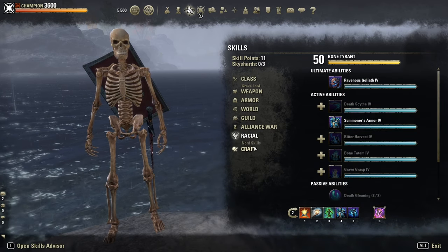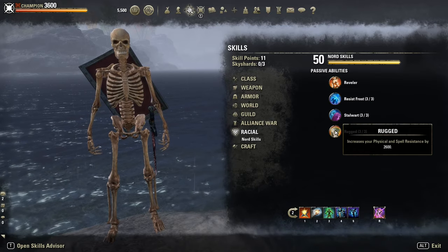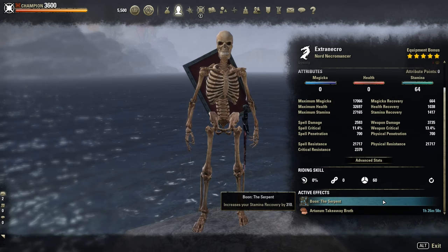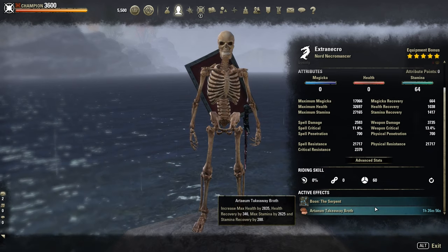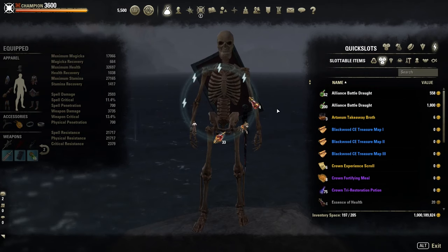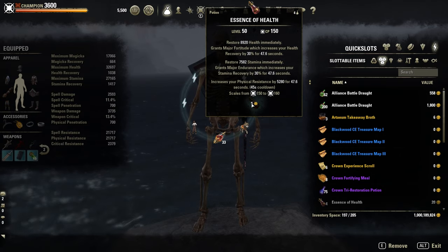Imperial or Orc are fine too. Mundus Stone: the Serpent — otherwise you will get issues sustaining the Brawler spam. Mundus Food: the Arteum Takeaway Broth. Potions: I only use the resistance potions with stamina, HP, and almost 6k physical resistance.